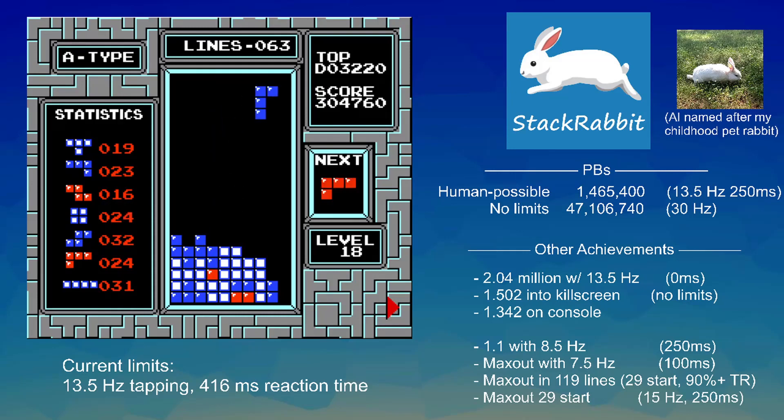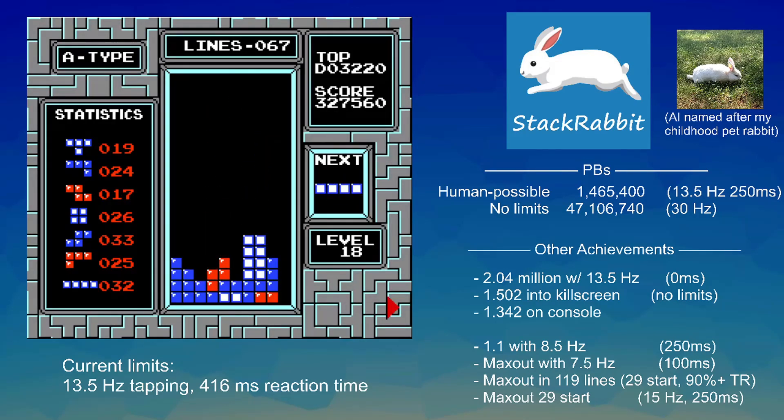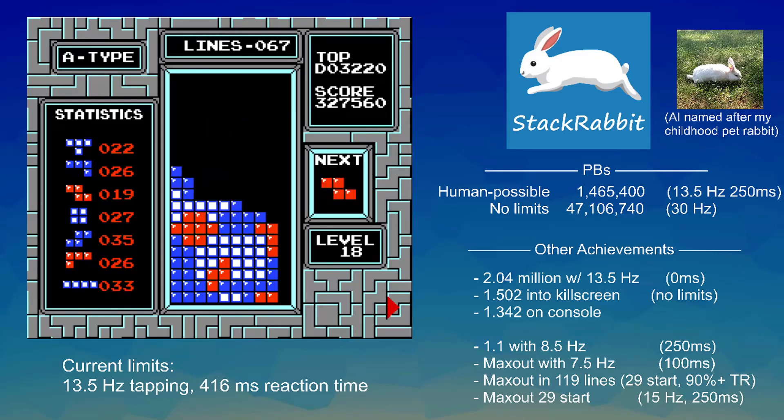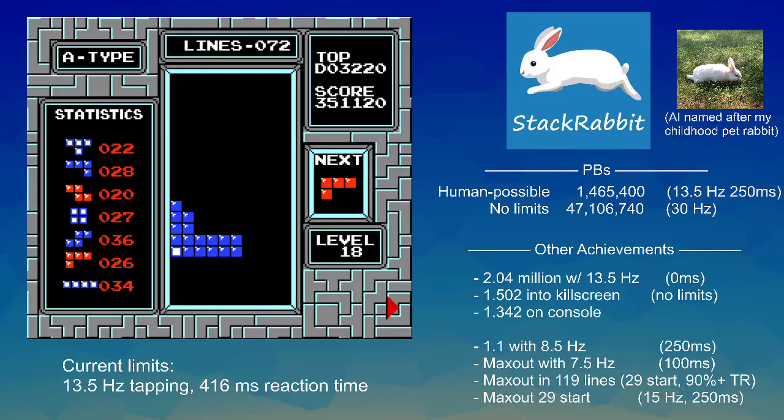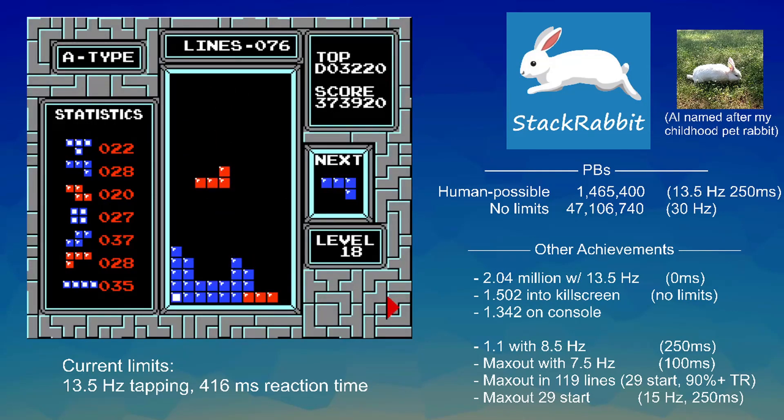In the past few years, humans have for the first time started really playing in the kill screen by developing all these new stacking techniques. I've worked really hard to let StackRabbit explore different ways to stack on the kill screen — in particular, looking at how to build out and maintain the sides of the board, because those are the ones that are really, really hard to get pieces to. It'll strategically use particular pieces and keep particular shapes that will lead to a good left side in the future.